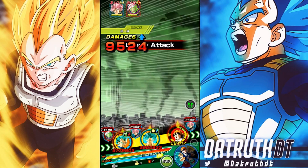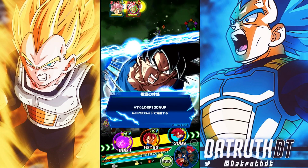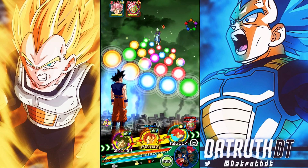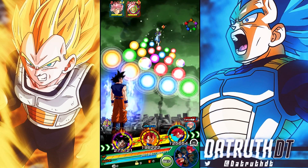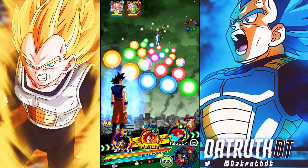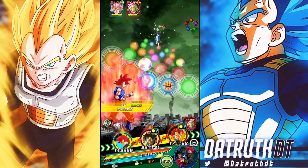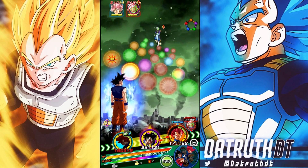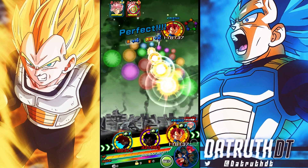And then Blue Goku follows up with a 2.95 million hit with the guaranteed 100% crit — absolutely love it. Blue Goku and Blue Vegeta together work very very well. We're still on this phase so we can keep going — one more rotation with the two of them together, this time with a more natural support unit. We'll finish this rotation off — there's a Dokkan attack incoming and there's not really much you can do about that.